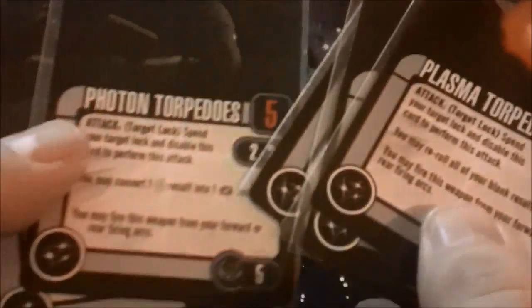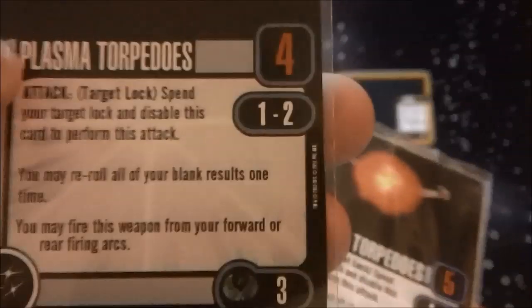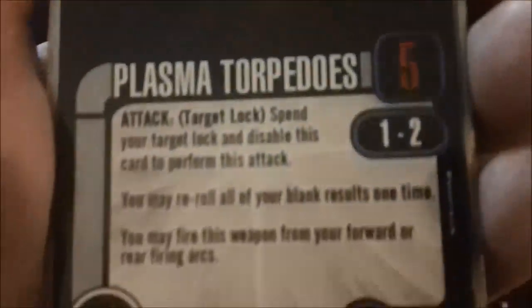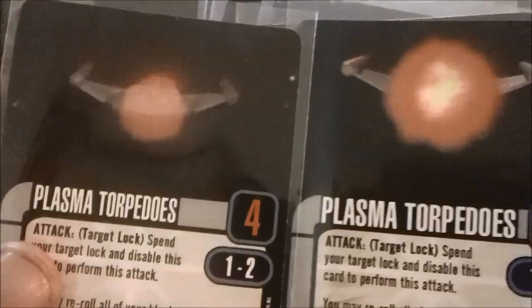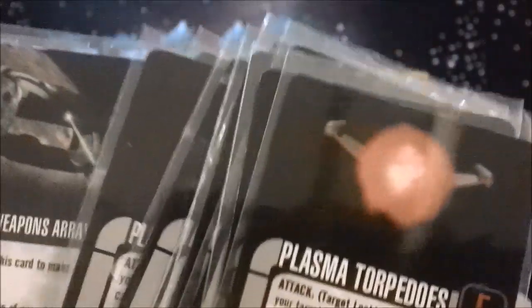Secondary weapon-wise you've got your standard plasma torpedoes, and there is a difference between them — there are 5-die ones and 3-4 die ones. The ranges matter, the damage changes, and the special ability changes, which really makes a difference — especially if you're putting them on the Galgathon to make use of the free plasma torpedo. Make sure you get the best plasma torpedo you can for your points, because some of them even have almost the same picture so it's easy to grab the wrong one.